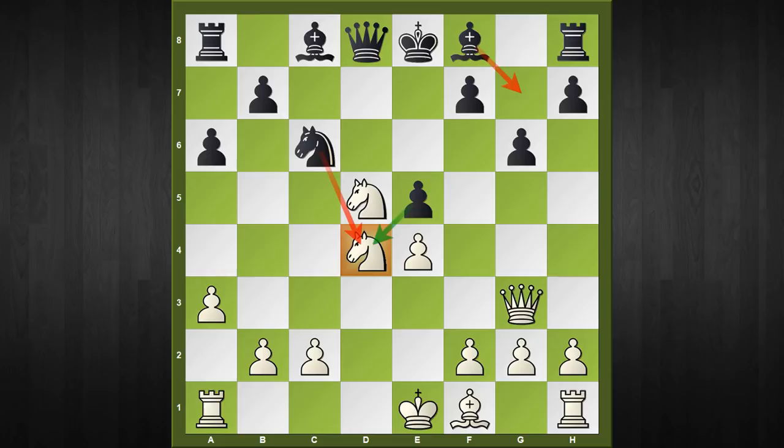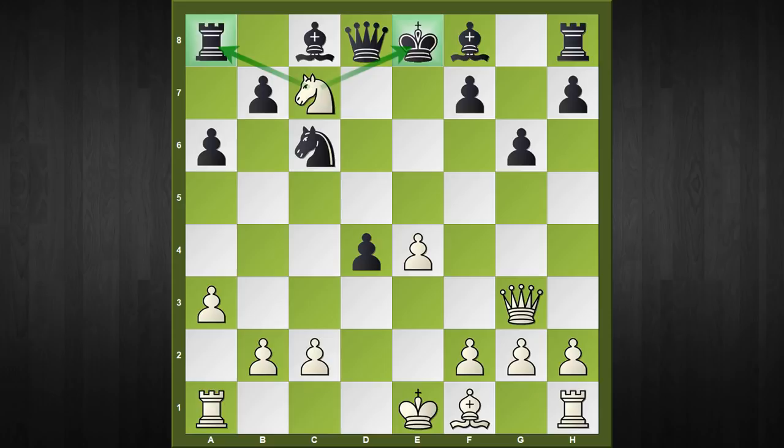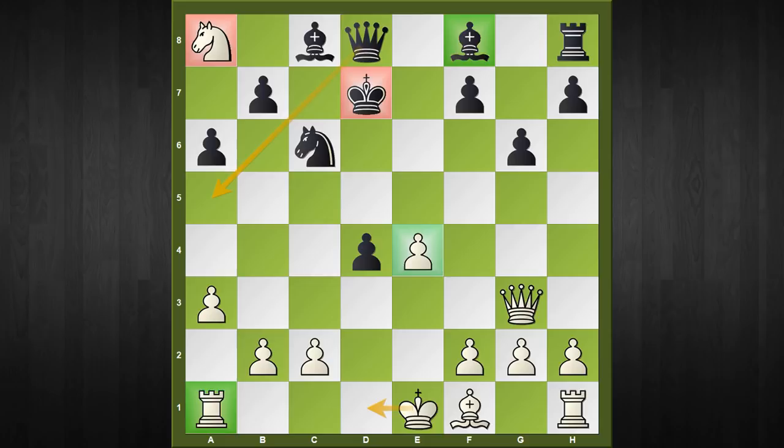Let's check what happens if black captures with the e-pawn. The c7 square has now been vacated and supported by the queen, so white's knight can simply slide into the juicy c7 square with knight to c7 check, and after king to d7, knight captures a8, we have a unique scenario: white is an exchange and a pawn up for a bishop, but the black king has been misplaced. Black can argue that white's knight is also stranded in the corner.